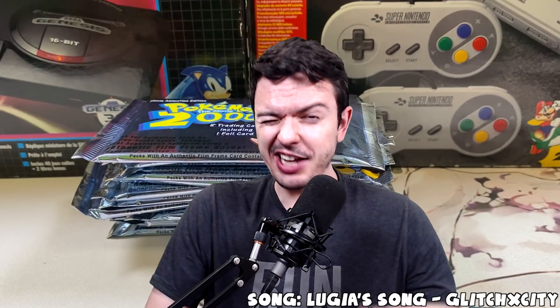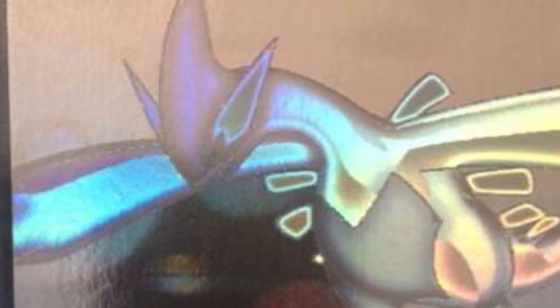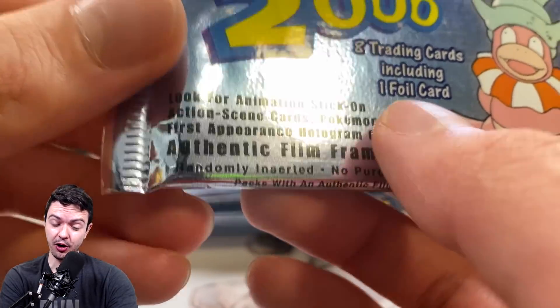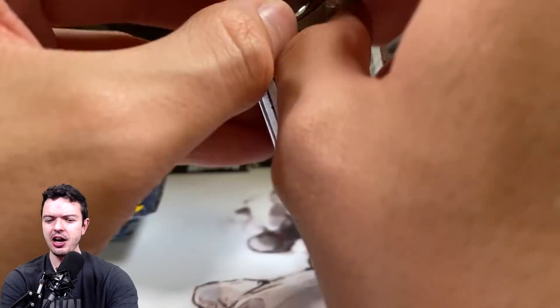Welcome back to another Pokemon Topps opening. This is a little bit different — we're hunting for the money card, which is a ghost rare Lugia. It's only available in this set and it's incredibly rare. It says 'first appearance card hologram possibility.' You can also get a film card, which I actually pulled in my first video, so go check that out.